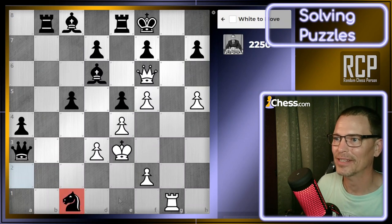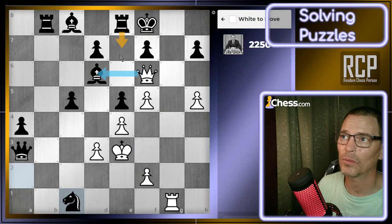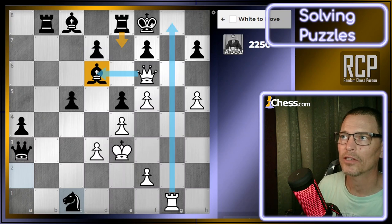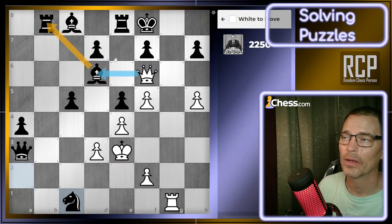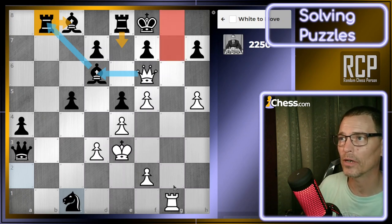They've just taken something here — looks like maybe a rook. I do have a check here, but then the king gets out this way. I could follow it back up, but then the king goes back and we have repetition. I also have a check here which they could block with the rook. If they block with the rook, I would have a check that removes the defender, and then I would win the rook. Or I could just win that rook once they move out of check — then I take the rook with my queen on b8, threatening the bishop.